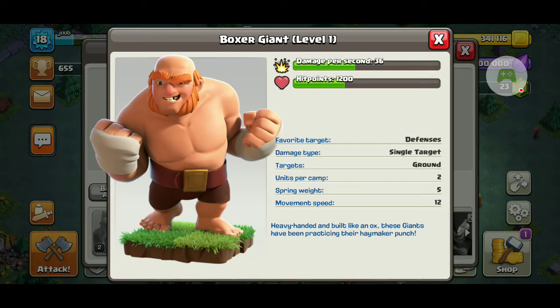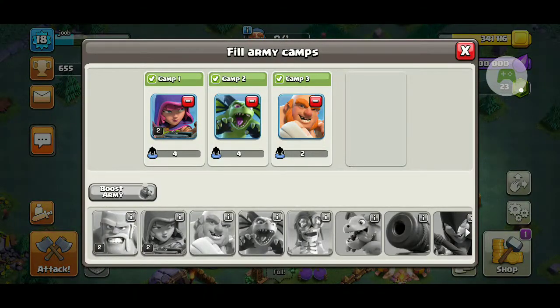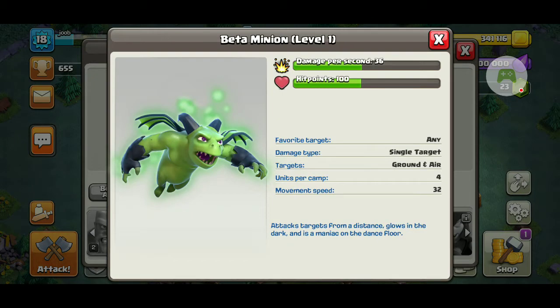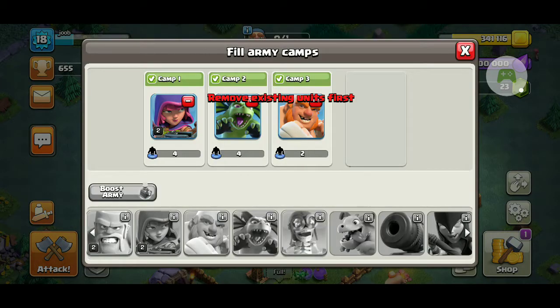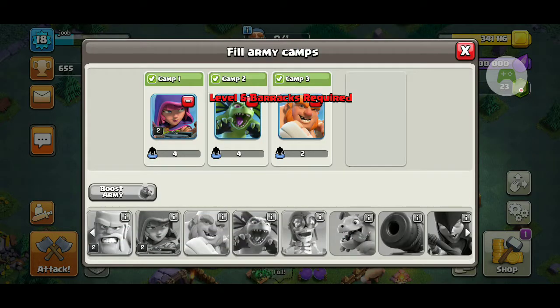Then there's the Boxer Giant — does more damage and is stronger but slower. Then there's the Beta Minion — he's close to the dark one, does more damage and is way faster. Then there's the Bomber — instead of the Wall Breaker, he does way more damage and he doesn't have to go straight into contact; he can throw his bombs.